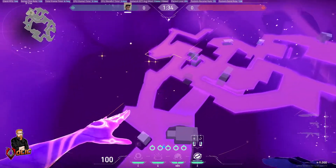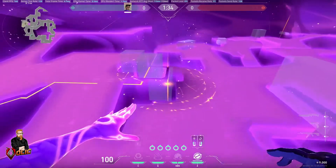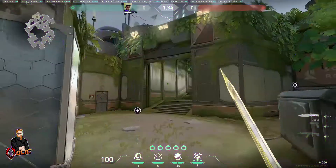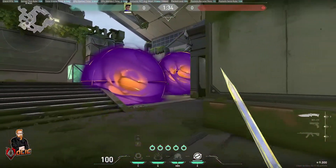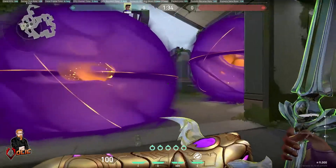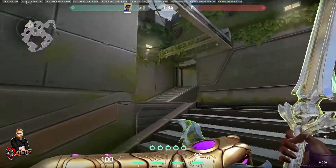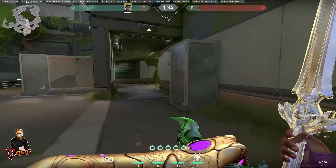First we're going to do our smokes — two smokes, both kind of one-ways if you want to call them that. We'll put one here and one up here. We know both of these from our previous setup. That basically makes it impossible for them to see you from anywhere in this direction over here on the map — there's no possible way they could see you with these two smokes. That leaves this area vulnerable though.